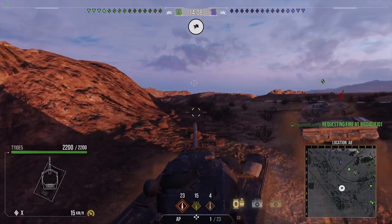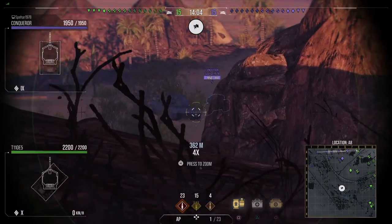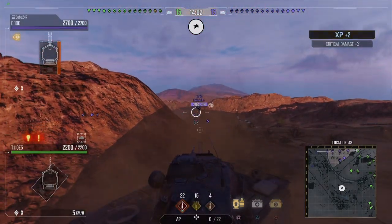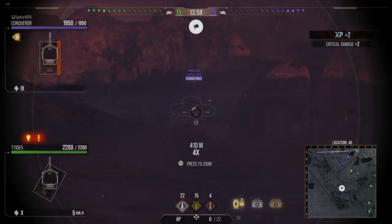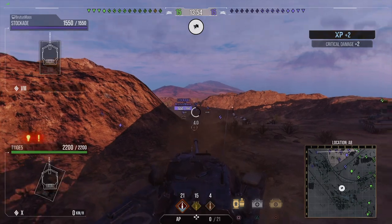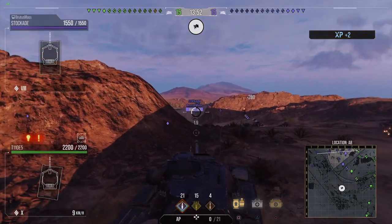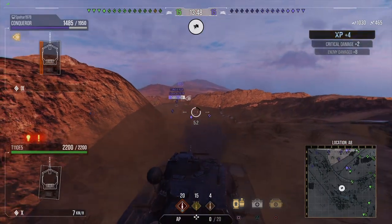Other than the cupola, your turret is pretty much impenetrable. So you can use your 8 degrees of gun depression to rip apart enemies with your 2,728 DPM, doing 400 damage per shot — pretty nice — with a penetration of 258 and 340. The T110E5 is a really nasty tank.